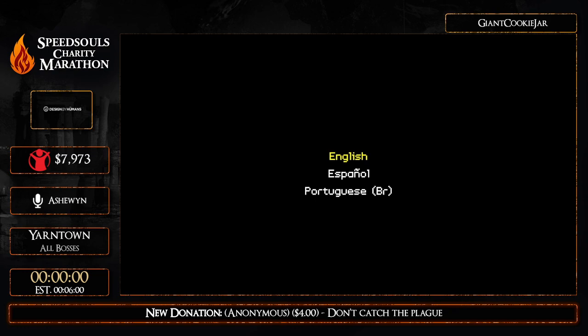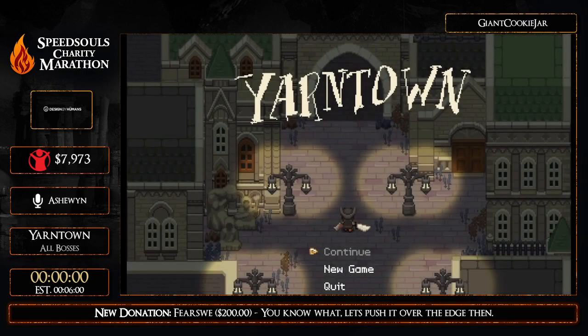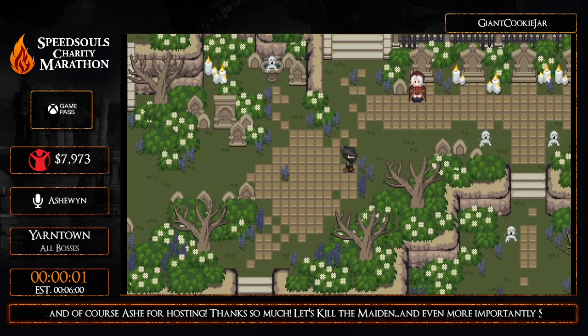Take it away Giant Cookie, you're gonna do great! Alright, hello everybody. So yeah, this is a 2D Zelda-like game that is inspired by Bloodborne. I'm gonna count down from three and then I'll start the speedrun. Three, two, one, go.